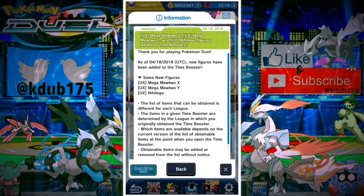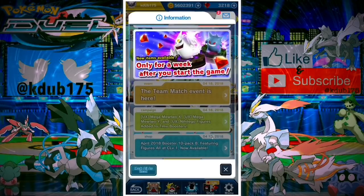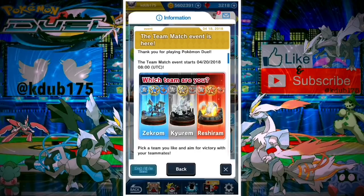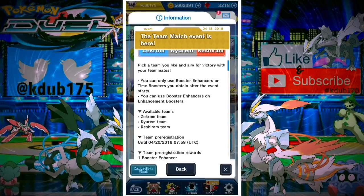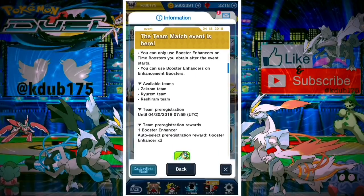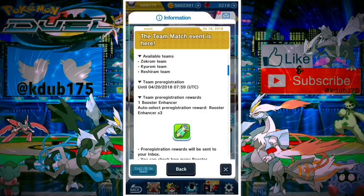Mega Mewtwo X, Mega Mewtwo Y, and Mew being added to the time boosters is really exciting for free-to-play players, even players who don't care about spending money. Because sometimes it doesn't matter how much you spend — you just cannot pull a Pokémon, and you're going to have to accumulate material and craft them. But it's always nice whenever they add really good Pokémon to the time boosters.